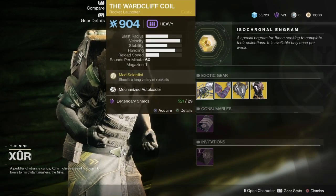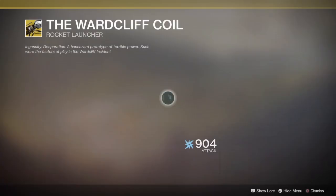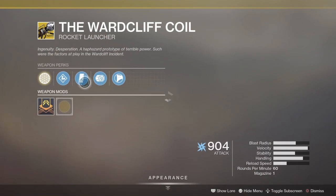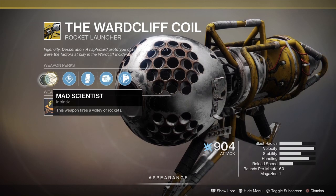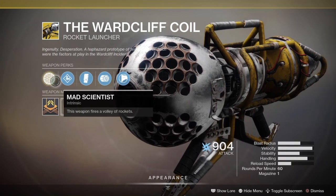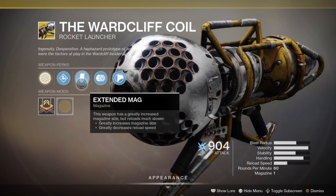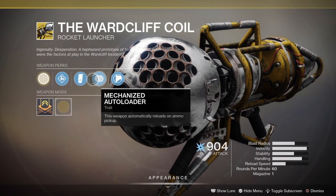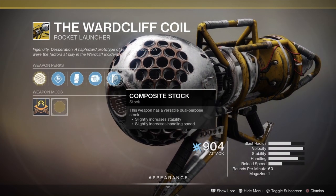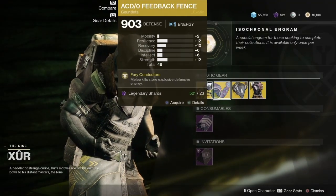The weapon of the week is the Warcliff Coil Rocket Launcher. This is a pretty cool rocket launcher. It comes with an intrinsic perk called Mad Scientist — basically the weapon fires in a volley of rockets. It also comes with Volatile Launch, Extended Magazine, the Mechanized Autoloader trait, and last but not least, Composite Stock. Pick this one up, it's a great rocket launcher.